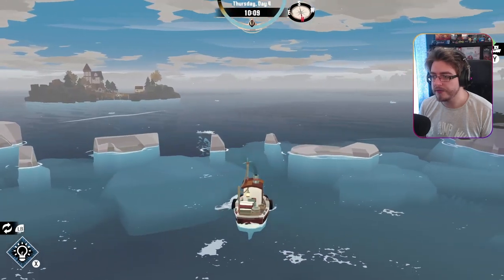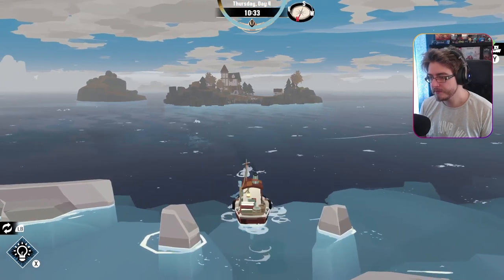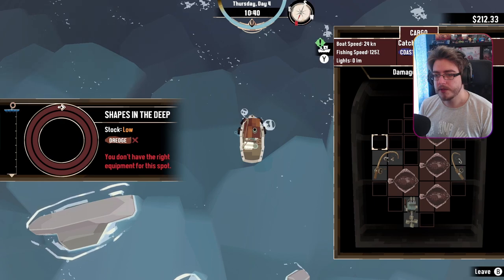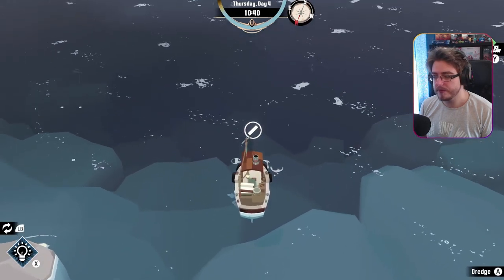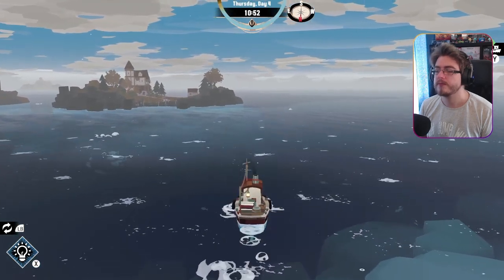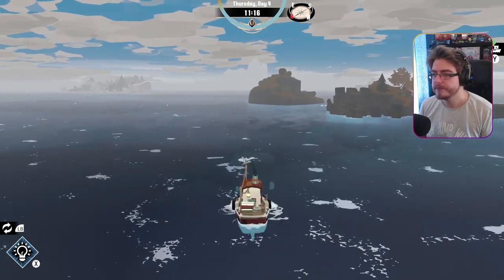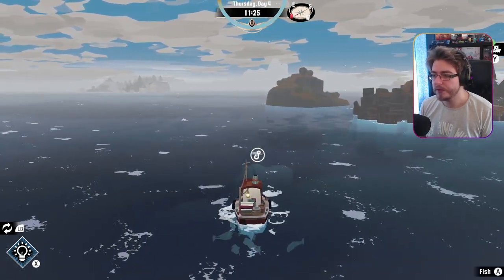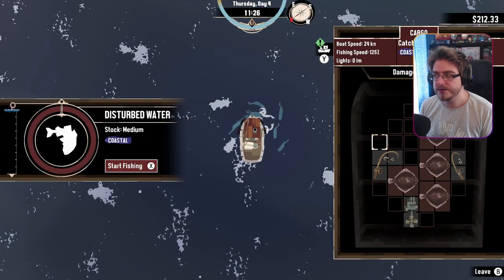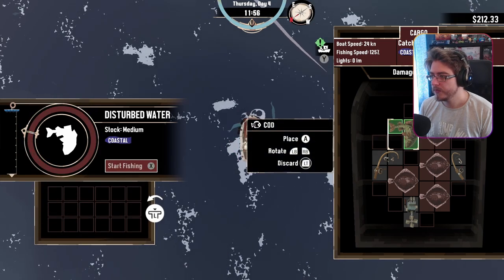I want to go over here and fish this because this looks like a shipwreck — or wreckage at least. You don't have the right equipment for this spot. What was the other thing I needed? I needed to find an eel. Do you reckon they only come out at night in the rain — a little bit like Stardew?